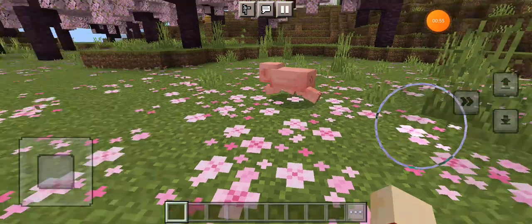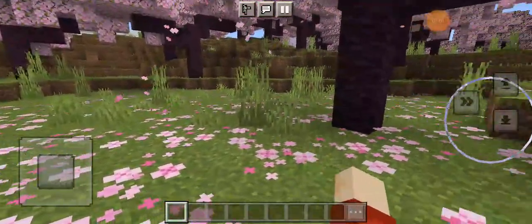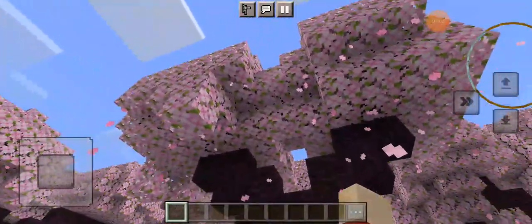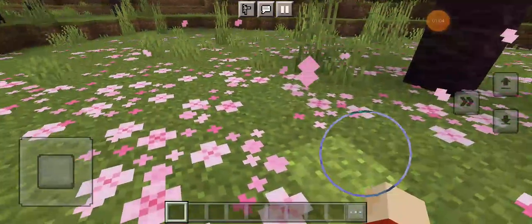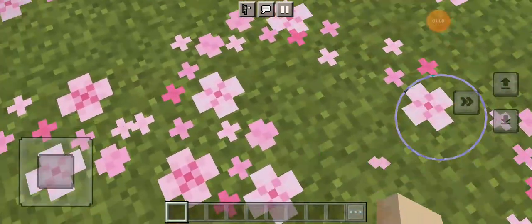As you can see I've spawned in a cherry blossom biome and it's very beautiful. They've got these pink flowers coming down, and some flowers on the floor which I think you can break. Oh, they break one at a time — that's so cool.